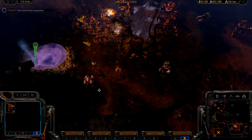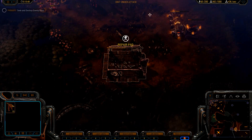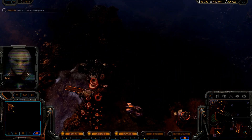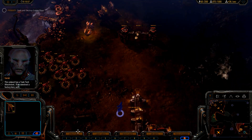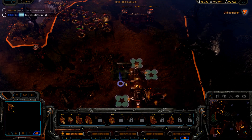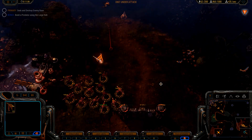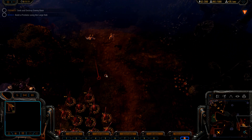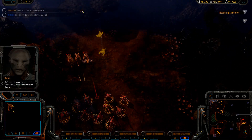Unit under attack — stalker, stalker damage. Group move out. If we construct a factory here we'll be able to get some predators on the field. Unit ready, unit introduction. Let's run them down — right behind you. We'll need to repair these structures if we're attacked again; they won't last long like this.